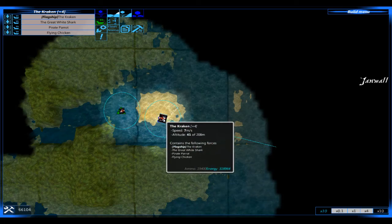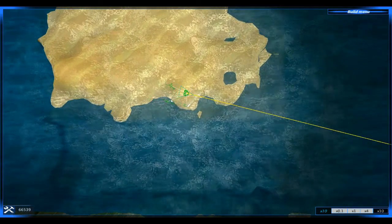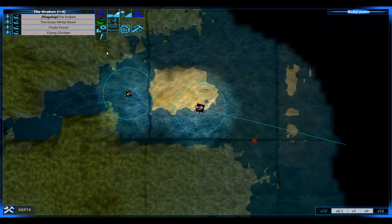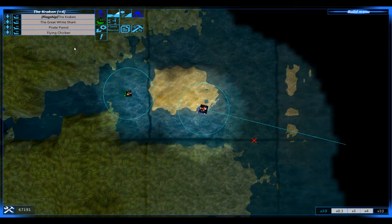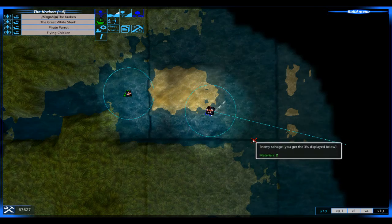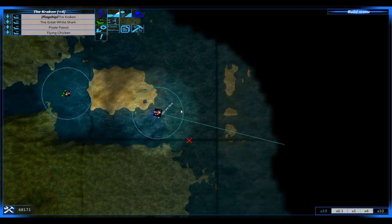Hello and welcome back to From the Depths, the pirate campaign. I have added two new planes to my fleet. One is called the Flying Chicken and the other one is called the Pirate Parrot. I think you can guess what they are. You will see them in the battle, so be right back.